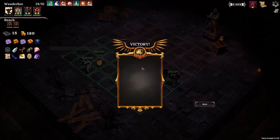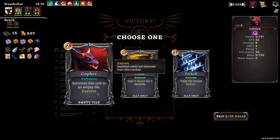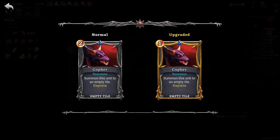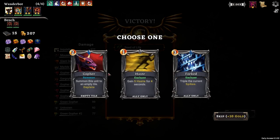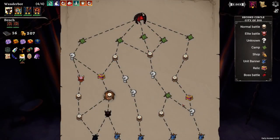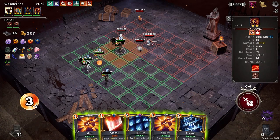Do I lose? No. Okay. Someone a gopher? What's this? That's not the worst idea. Let's grab it - I like summons. Seed of life - end of combat, all allies heal an additional 100 health. That's good stuff. We've got to move him back - he's going to get shredded otherwise.